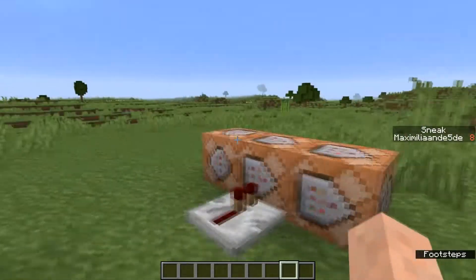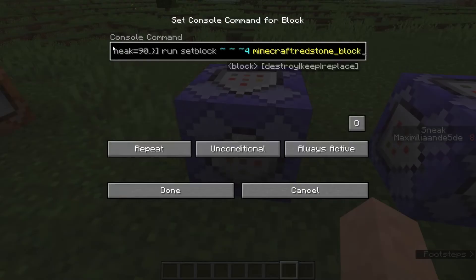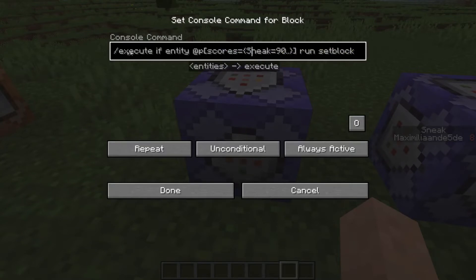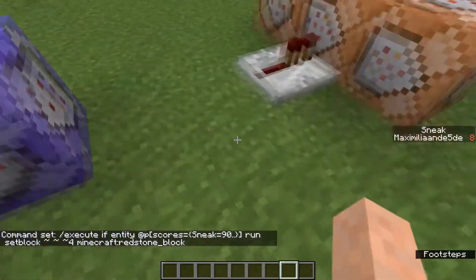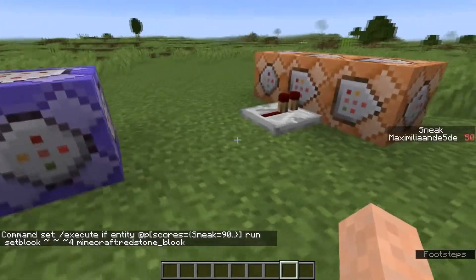So first of all we have this command block here, which is an execute command. It will execute if the nearest player has a sneak score of 90 or higher. You can change this to whatever you want — you can change it to one as well. This is the minimum score of 90, and if you add something back here you can also add a maximum score. Then afterwards we run a setblock command that sets a redstone block on this specific block, as you can see right there.